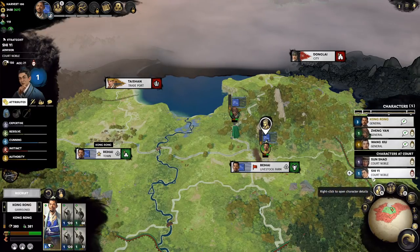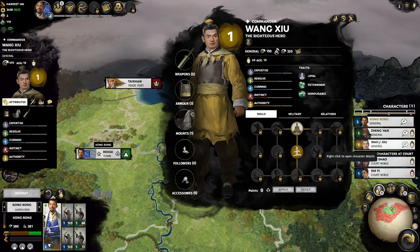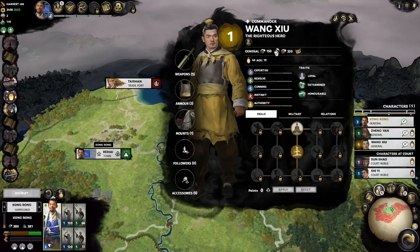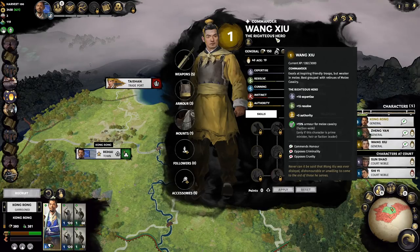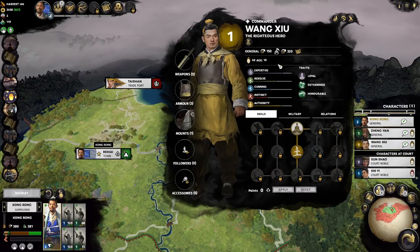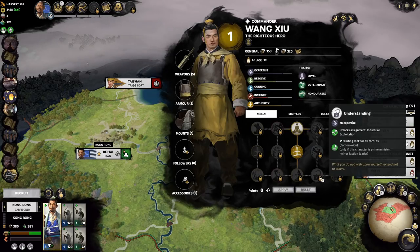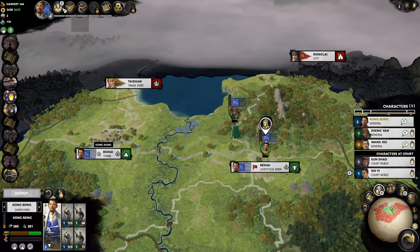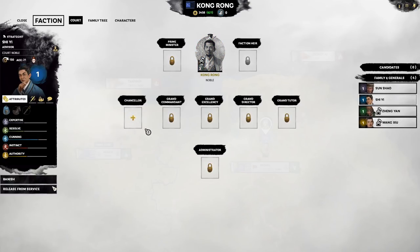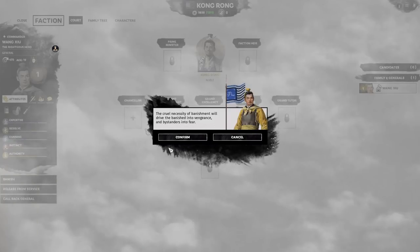Now we're going to get rid of our whole roster. Our roster just really lacks quality and we can actually get a lot better generals on the way down just from the recruitment pool in the early game. Wang Xiu has 15% armor for melee cavalry from his background, which is just not very good, and he's four levels away from getting the good skills you want. So we're going to banish everyone starting with the character with the lowest satisfaction — you get 800 gold back from each of them. None of them are worth your time and none carry any items.